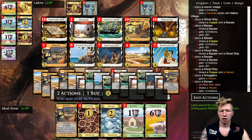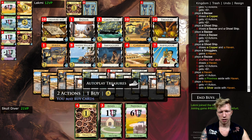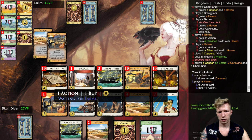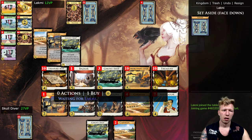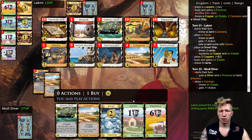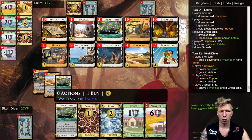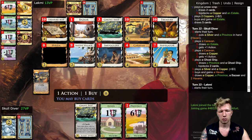I should have been setting aside the Bazaar instead of playing it — that's a mistake. Here I can set aside a Silver and still be able to buy a Province. Gold is a bad card here because you have enough economy without it and it just prevents you from drawing. I was still able to play the Caravans and Ghost Ship, so that's great.